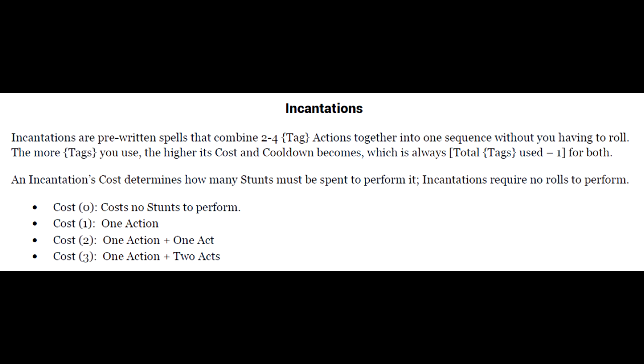Then we have grimoires. A grimoire is a magical tool which functions similarly to a scroll, except that instead of being a one-use item that erases itself once used, it's a tome which holds an indefinite number of pages, which automatically stores any incantations that you've learned inside of it, so that its cost or cooldown can be altered by spending charges from your wand.